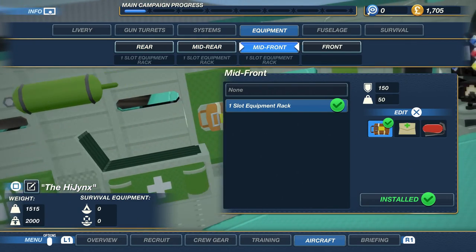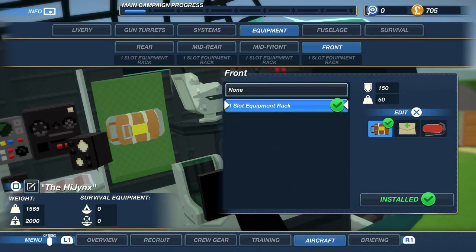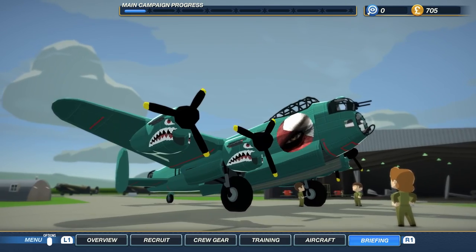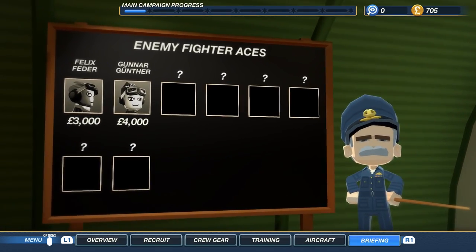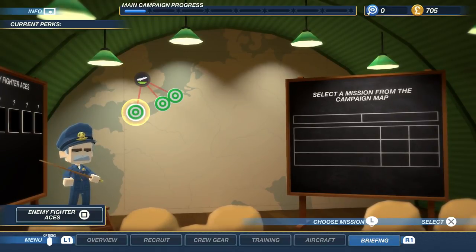Did we spend all our intel on the stupid sweater? We had to learn from the enemy how to make sweaters — someone had to learn how to crochet! Let's get that last equipment — an extra med pack. We've got an extra med pack, we're good to go, ready to start the next mission. Probably going to be another training mission.